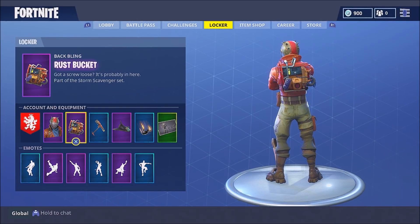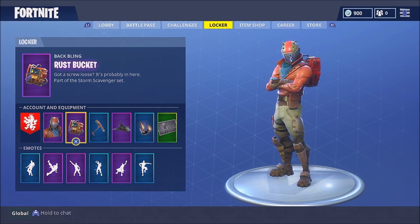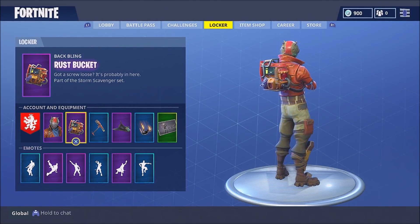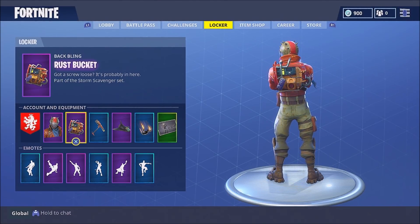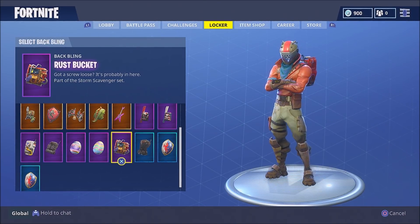Here it is — 'I Got a Screw Loose.' It's part of the Storm Scavenger set. This back bling is pretty cool. It's nice that they gave us a free back bling for all the issues they were having with the servers. I'm going to bring you guys some gameplay of the Rust Bucket.